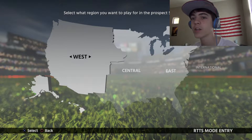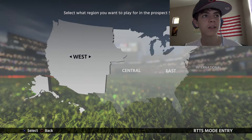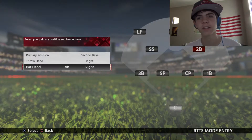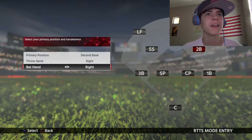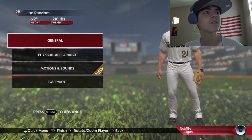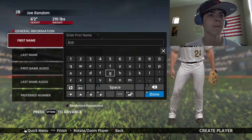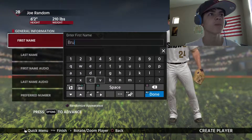We're going to be playing a new series and I'm going to be from the West. Let's pick my position — I'm going to be second base. I'm going to throw right handed and bat right handed. We're going to call this guy Bruce Wayne. It's going to be Batman.